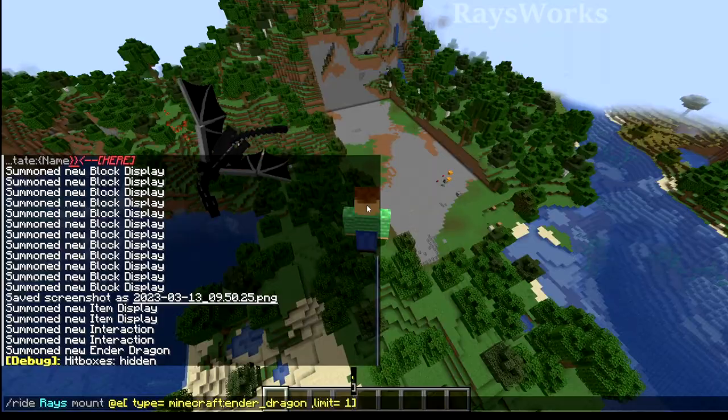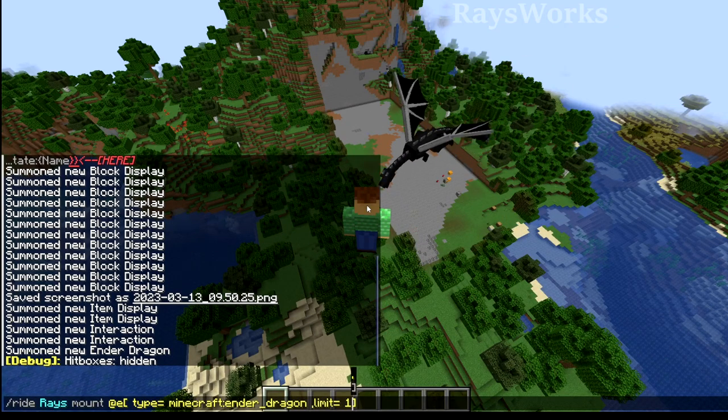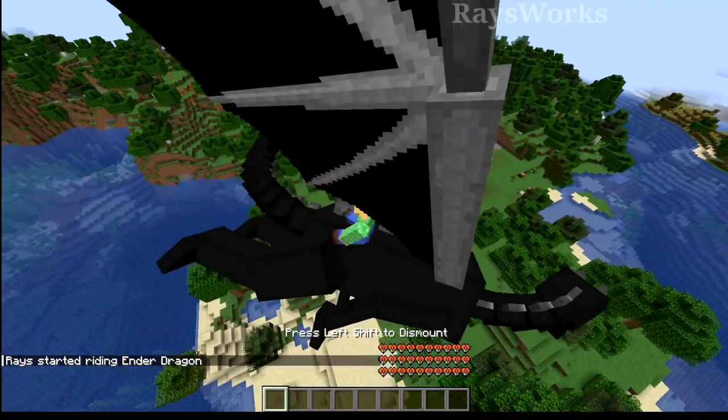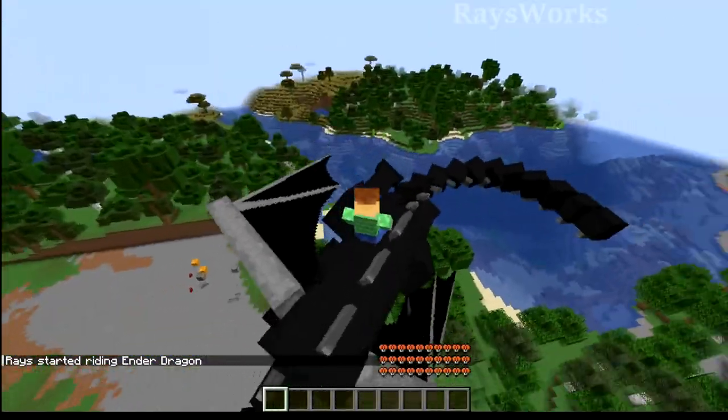We also have a ride command, so you can essentially make anything ride anything else. So I can make myself ride this ender dragon here, which is pretty awesome. And it works just like you'd be riding a horse, so you can actually see the dragon's health.